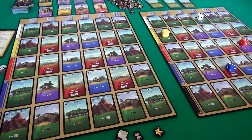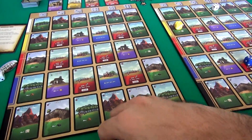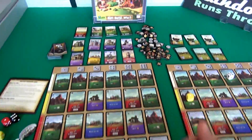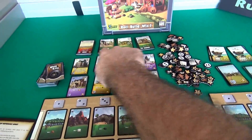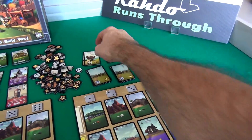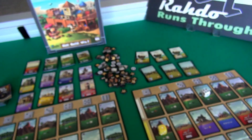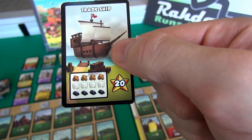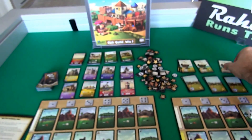Now we move on to the building and trade step. In this step I can use the resources I've got to build any of these buildings, either the randomly drawn ones or the preset ones always available each game. Or I can ship stuff overseas with these trade ships. If I happen to have 2 wood, 2 stone, and 2 ore, I could ship it away and get 5 points. The big mama trade ship - if I have 4 of each resource, that's 20 points, but it's really hard to get all those resources.